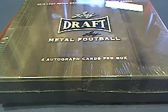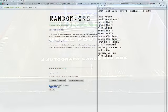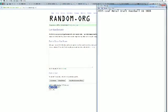This is going to be 2015 Leaf Metal Draft Football Box 3608. Let's go ahead and screen share everybody in the break. Gene is at the top, Alex C at the bottom. We're going to copy and paste this into random.org — it's always randomized seven times.